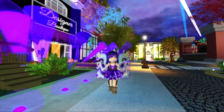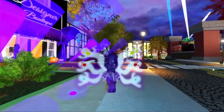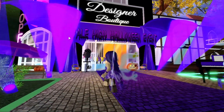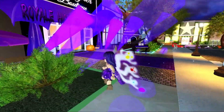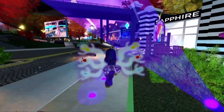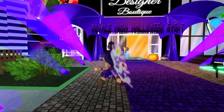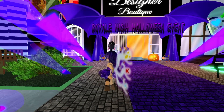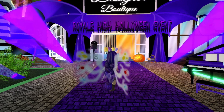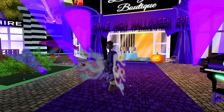Hello everyone, welcome back to another Royal High video. Today the first part of the Halloween event has been put into the game — it's the Designer Boutique candy hunt. This looks super exciting. If any of you were around during the Easter event, this is going to be pretty much the same: we travel to home stores and collect different candies — back then it was Easter eggs.